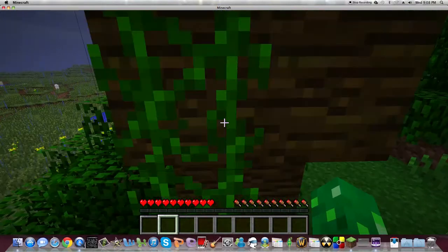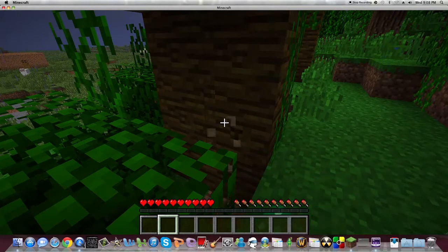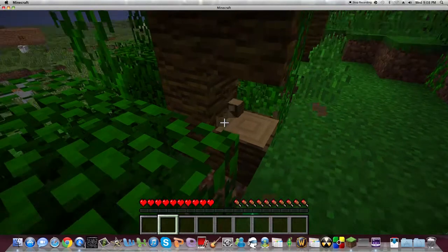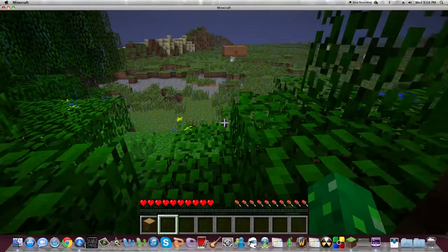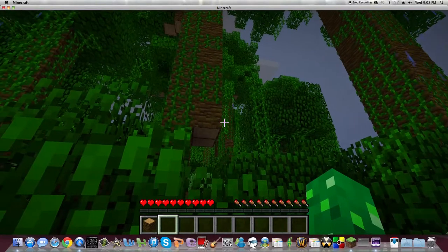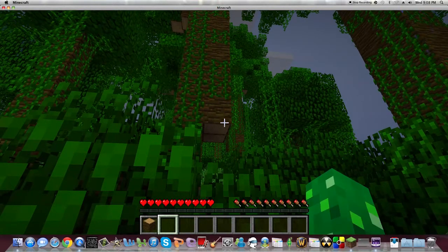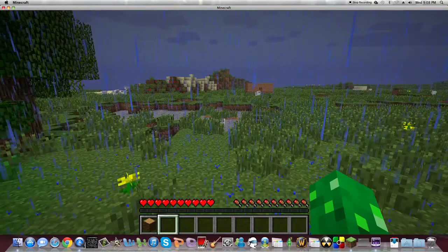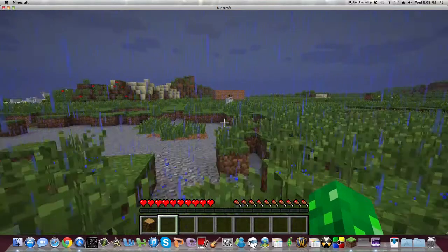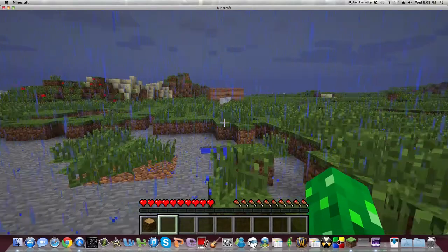First off, you're going to want to get some wood to build a house, crafting table, tools, and all that stuff. I've already got wood and all the materials I need, but you can just chop trees. If you don't know how to do that, you can just hold down the left-click button and your character will chop stuff. To find it in your inventory, just press E and then you have all your stuff there.